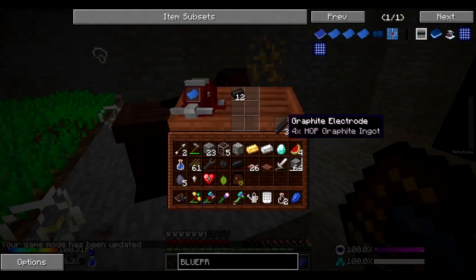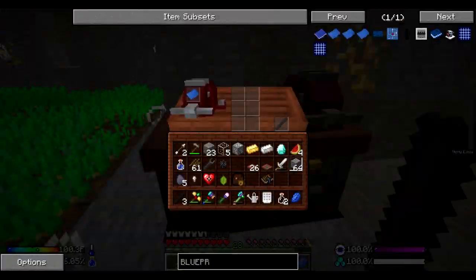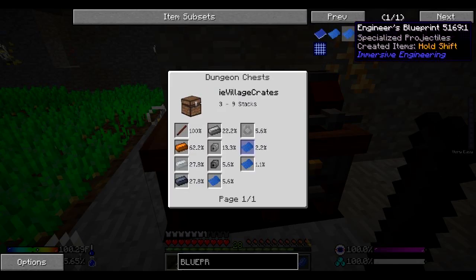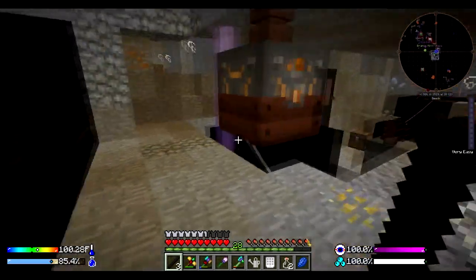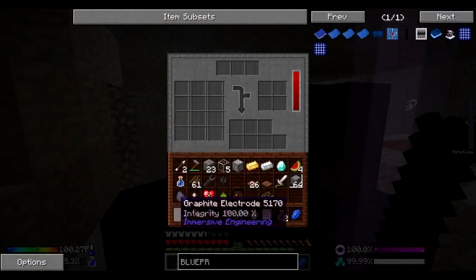Okay guys, and we're back. I didn't realize that you weren't able to make the engineer's blueprints - at least this particular one. You're able to make the common projectiles one using various dyes and so forth, but the specialized projectiles and arc furnaces, you gotta go talk to villagers. So that's where I've been. The good news is we now have the electrodes that we need.